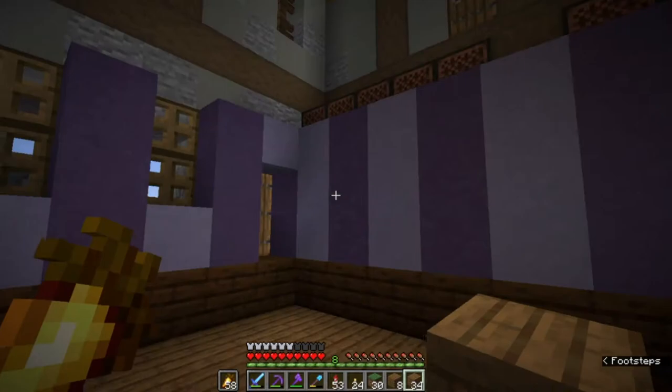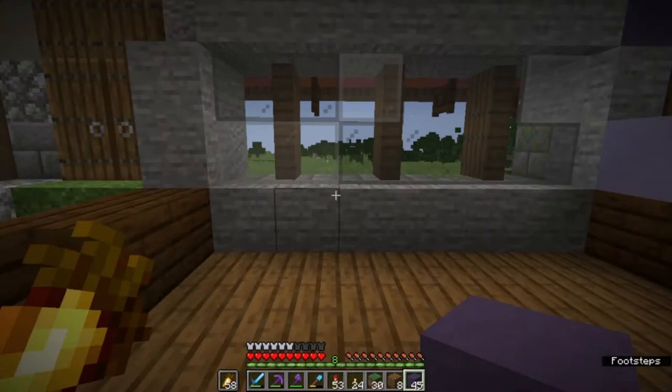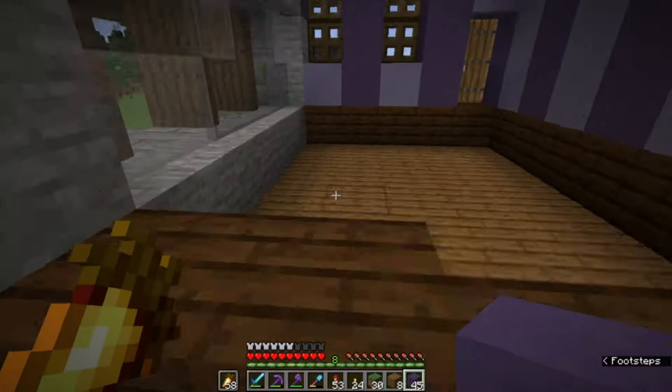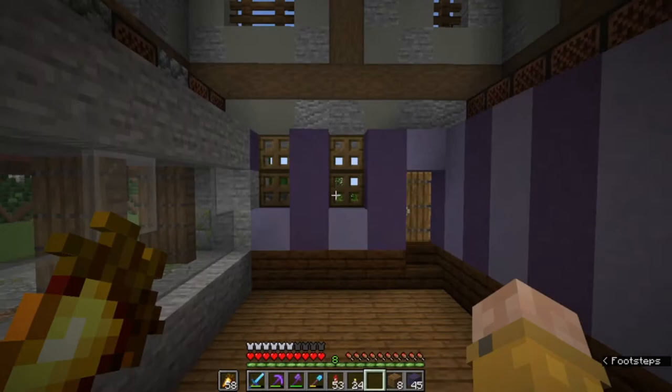The actual room design looks very nice already. Let's fill in any empty gaps. One thing to remember — having different colored walls in different areas isn't always a bad thing. Over here I'm going to leave this section as stone just to kind of blend in with the outside when looking through the window, but on the inside it still fits in with the wallpaper design quite nicely.